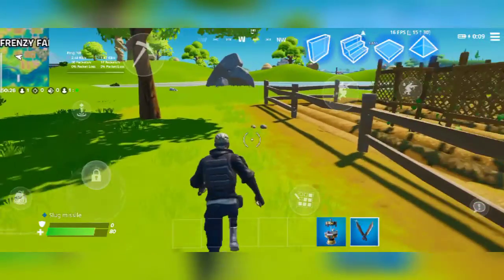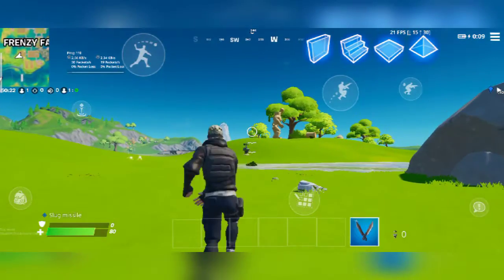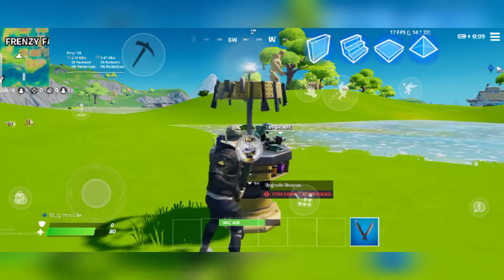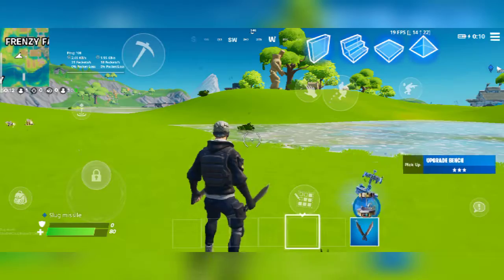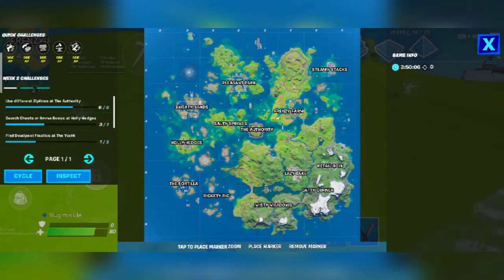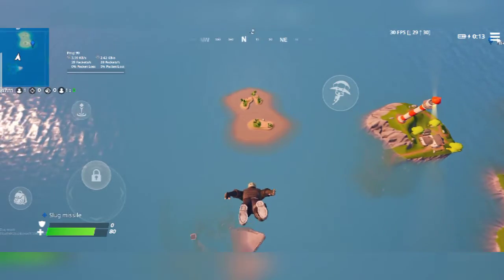Before this, you could only carry medkits, grenades, or some weapons, but now you can carry upgrade stations and use them to upgrade your weapons. Right now I do not have any weapon so I cannot show you, but I'm going to find a weapon and show you how you can use this to upgrade your weapons.